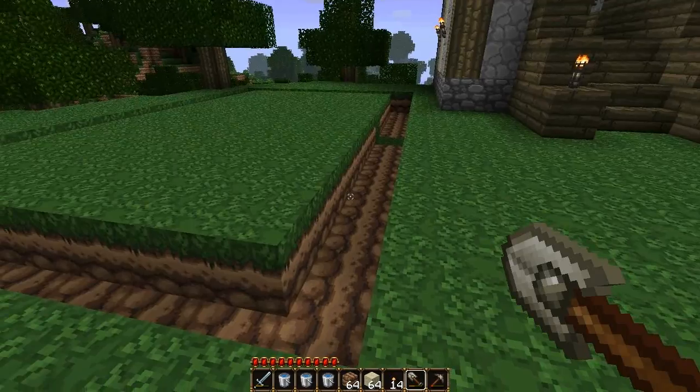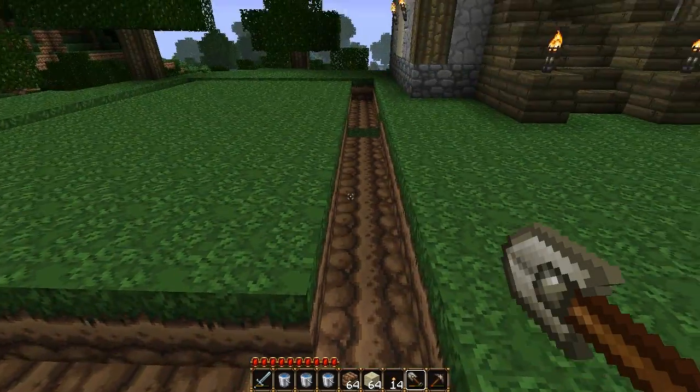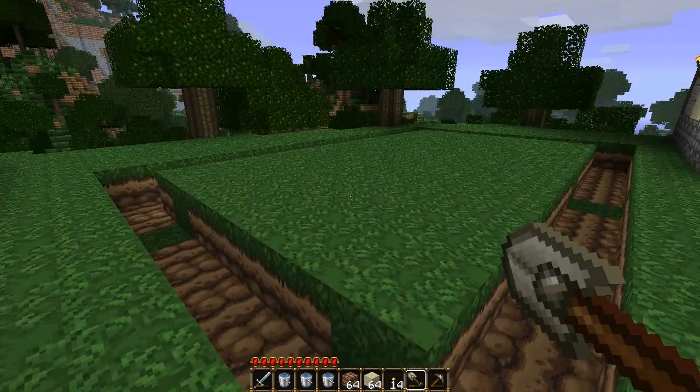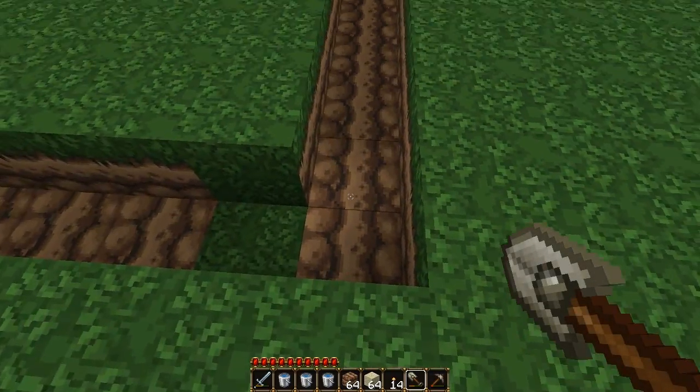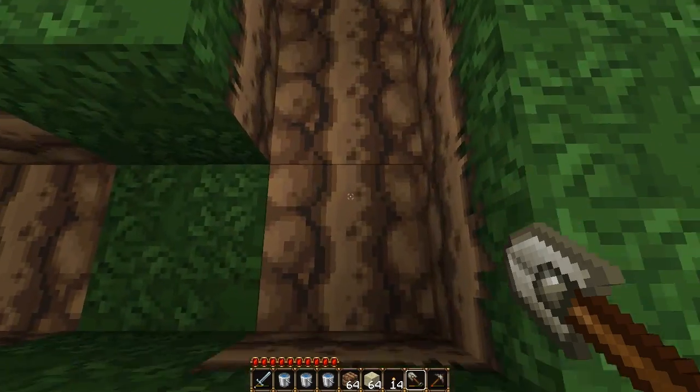I've marked out where I wanted my pool to be. Now if you're not doing a pool, you obviously don't need walls, but since I'm making a pool — or if you were making a moat — you'd want to put your walls in first. So let me do that real fast and I'll be right back.